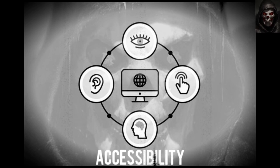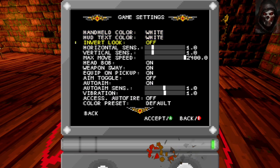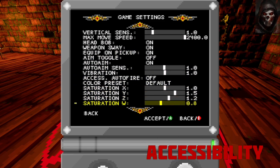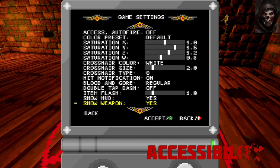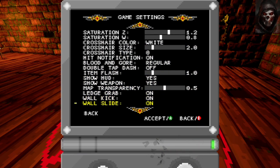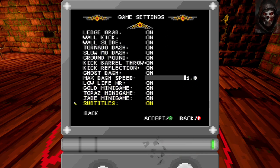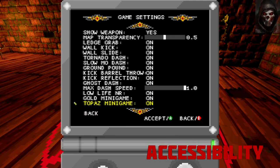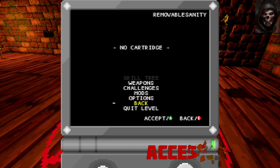First up is accessibility. There is a plethora of options to tweak and adapt the way you play, from cursor colour, weapon sway, colour presets, hit notification and item flash. You can even turn off minigames should this be too much. There is no ability to remap your controller layout yet, and this may be the biggest issue for those with mobility issues, but I've been reliably informed this is coming in future patches.